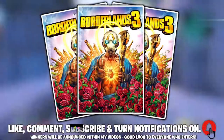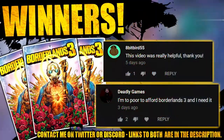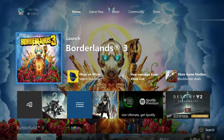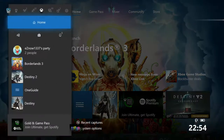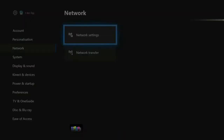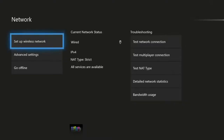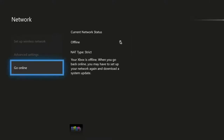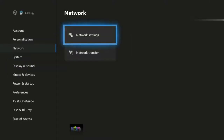Giving away copies of Borderlands — to win one, simply subscribe, make sure you have notifications turned on, drop a like on the video, and leave a comment below. So this method is actually very, very simple. If you disconnect your internet from your console or PC, then start up and play Borderlands, you get increased legendary loot and XP. We all know this, but at the moment you can only do that solo. Today's guide will show you exactly how you can do this with your friends.